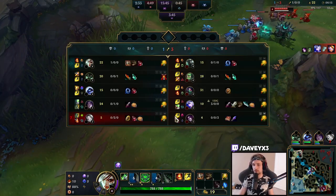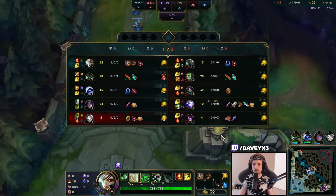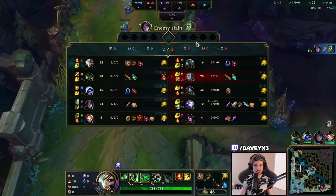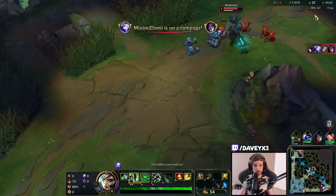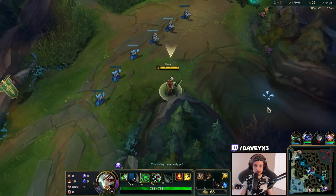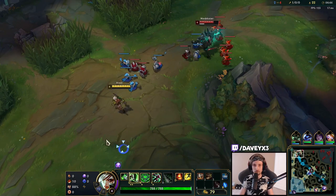There are a couple things you need to know. Mordercaster is a champion that if it gets two items, it becomes very strong. Also, the power spike from Mordercaster where he has a chance at beating you is level 6. But luckily for us, we outskill Mordercaster. We have a lot of outplay potential — all we have to do is sidestep Mordercaster's abilities and we will pretty much win automatically.